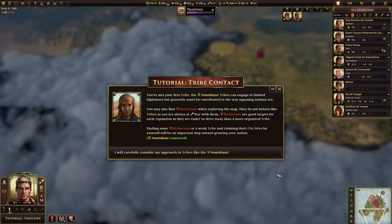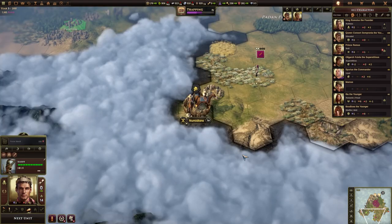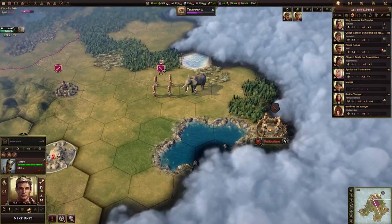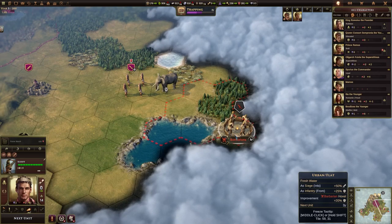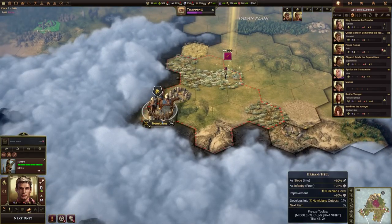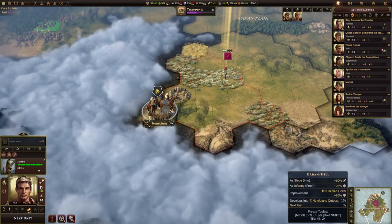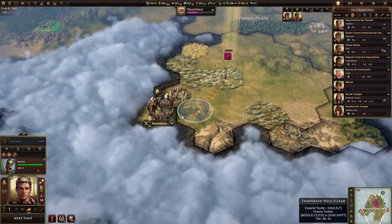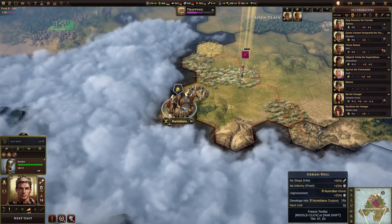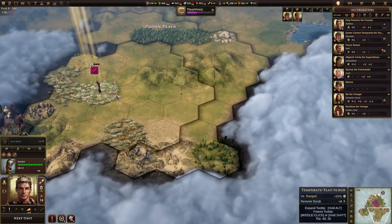Tribes can engage in limited diplomacy but generally won't be as coordinated as opposing nations are. A tribe is a bit different to a barbarian — they're a little bit like the city-states of Old World. When you find a barbarian camp, every barbarian camp is independent and they'll attack you if you get close. When you meet a tribe, tribes may have several locations and you can enter into some diplomacy with them. They're not normally hostile but can be — often they'll try to attack your closest city or organise a group attack from several of their camps.